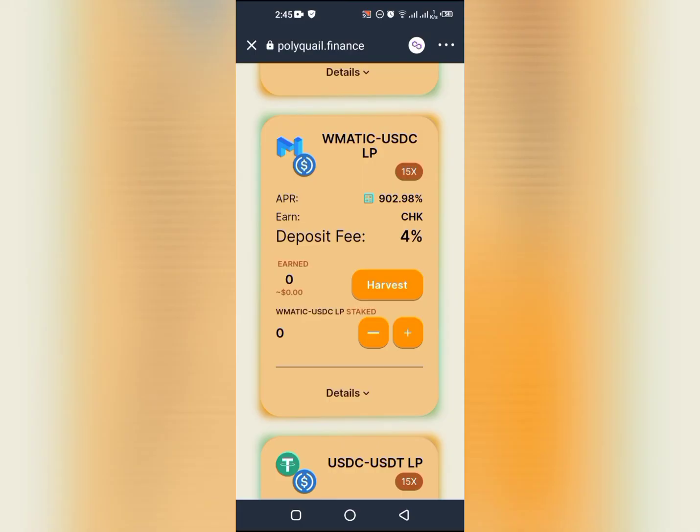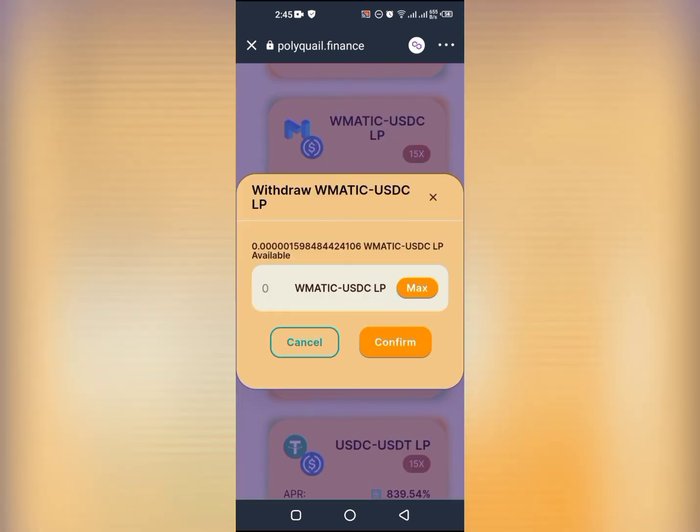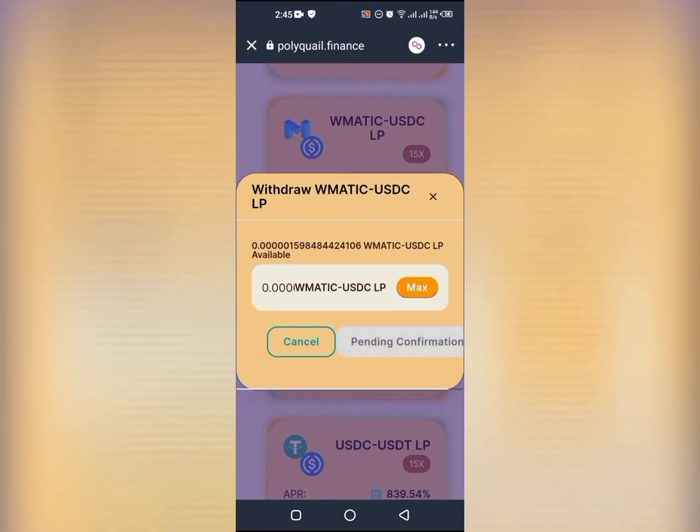A few moments later, if the project does not have a harvest lockup you could harvest anytime you like by clicking on the harvest button. At the end of the day, once you want to break up your LP, you can click on the minus sign, click max, and confirm.